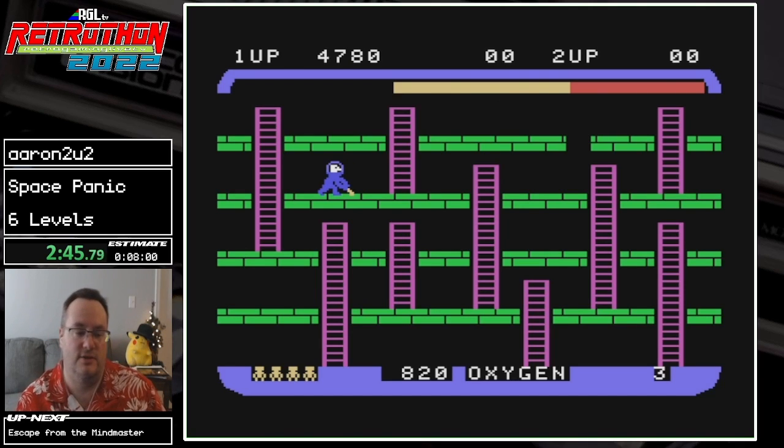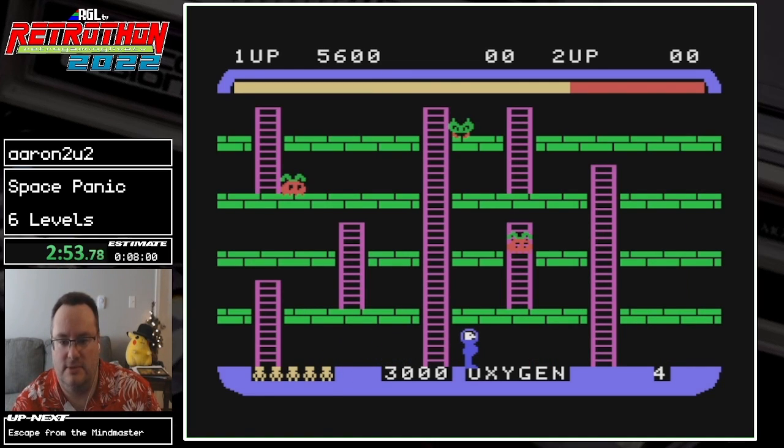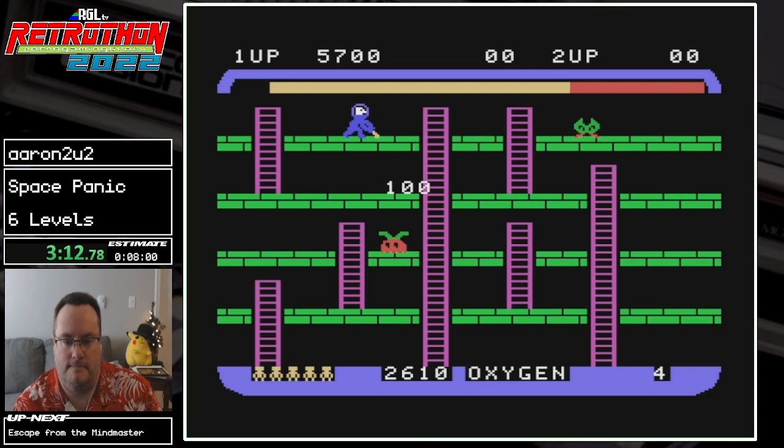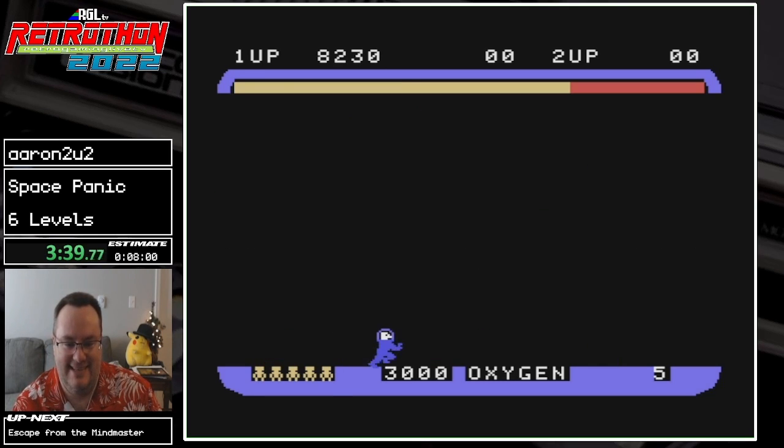Alright, those are the three easy levels. Now we get the green pepper guy — I just assume they're all vegetables. The green pepper guy will not die if he falls one floor; he has to fall two floors. This is really annoying. As a result I'm going to do everything I can to avoid that. Getting two floors to line up perfectly is a gigantic pain. There we go — he falls two floors and now he's dead. Mr. green pepper guy is absolutely a giant pain in the butt, but that worked out.